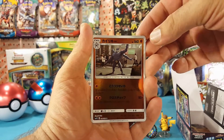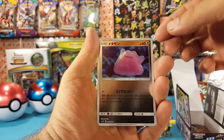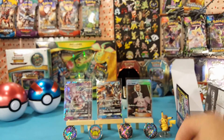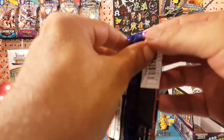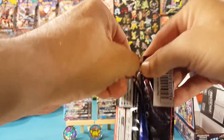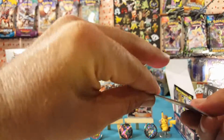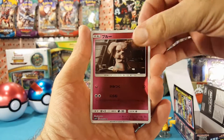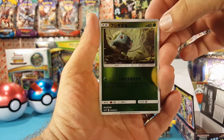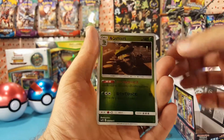Charmander, Machamp, Lickitung, and Ditto. Then Snubbull, Bulbasaur, Psyduck, and Ludicolo.